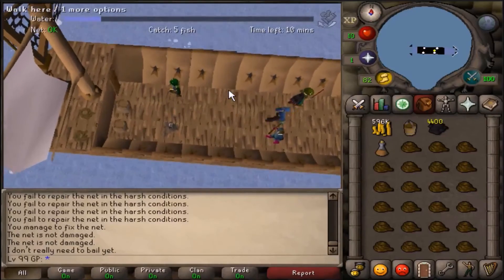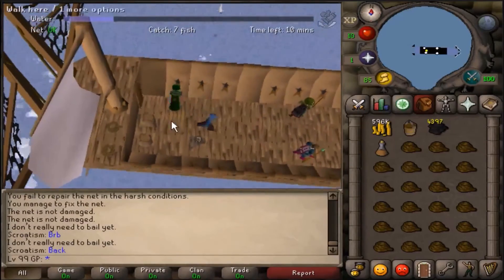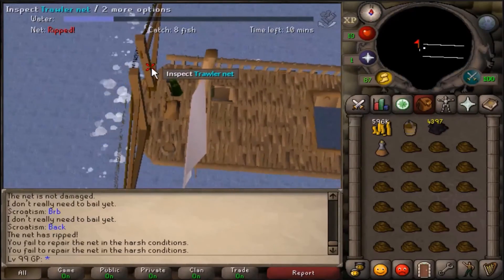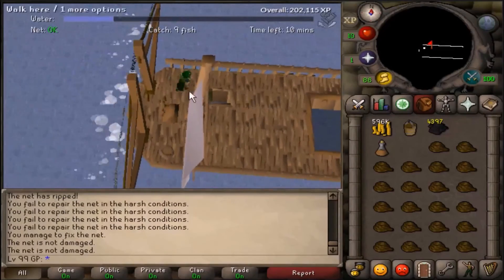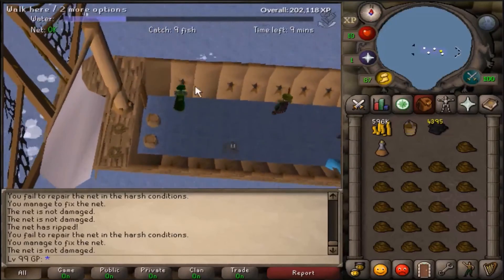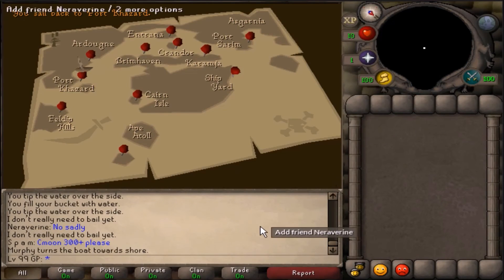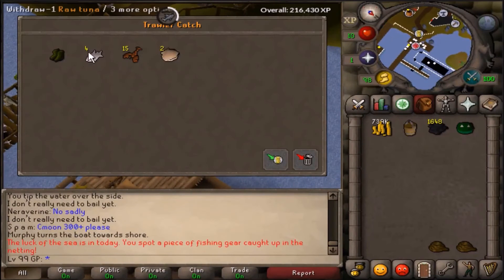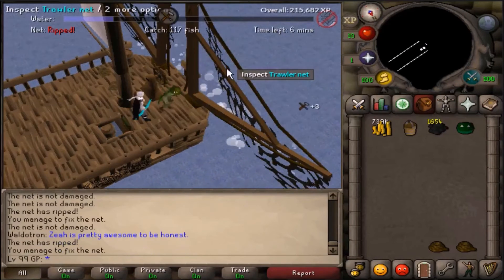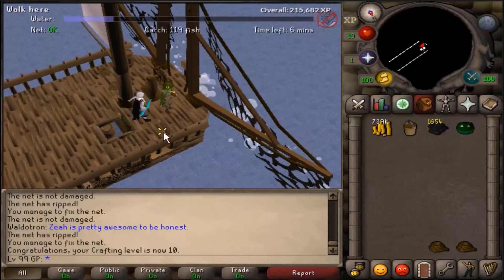After finishing up with level 41 mining I decided to head to the fishing trawler just to get the angler's outfit for a little bit faster fishing experience. I actually managed to get the first three pieces — the hat, the top, and the legs — in like the first 10 games of the fishing trawler, and I didn't actually get the boots until like another 20 or 25 games after that, so that was kind of annoying. But we did get the complete set which is awesome. Our guy is starting to finally look like a skiller. Also, I thought this was pretty hilarious — we actually managed to get level 10 crafting just from repairing the trawler net.